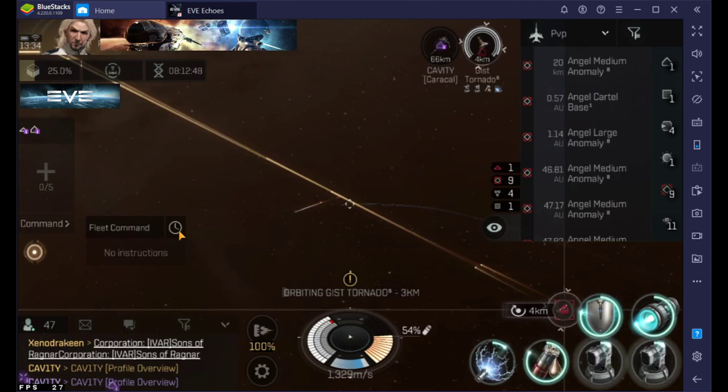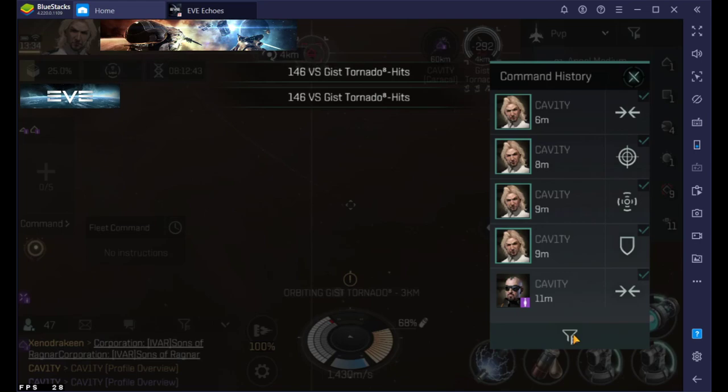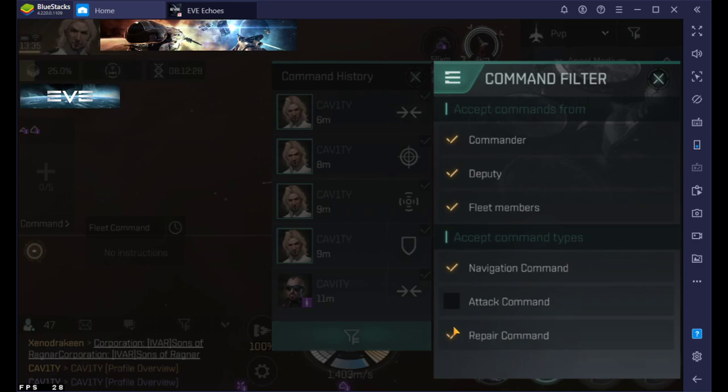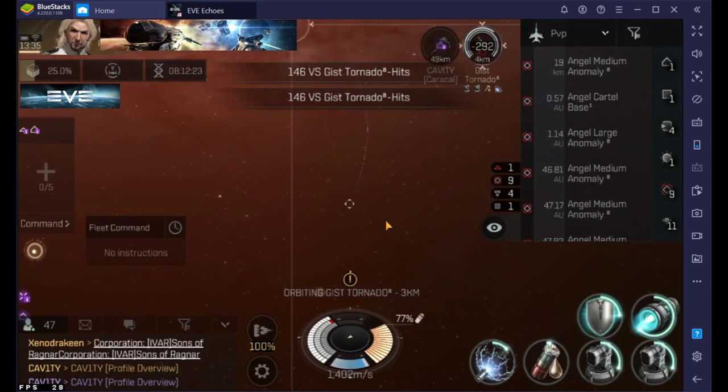First, go into this box and click this little clock here, then come down to this little thermometer which is your filter option and click that. Scroll down and if you're a DPS guy you're gonna want to uncheck 'repair command.' If you're a logistics guy you're gonna want to uncheck 'attack' and just leave 'repair command' up.